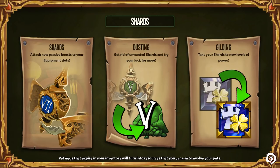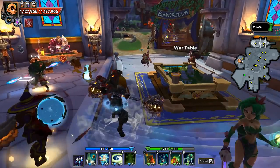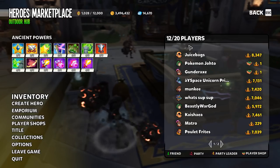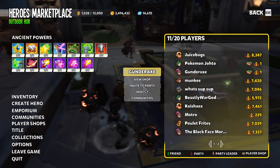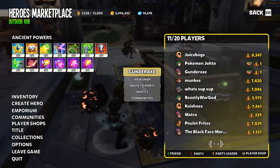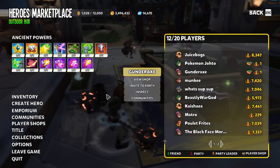If you get into the same instance or the same town, you can then group with them from there. Open up your town menu, click on any of these players, and invite them to a party. Once the player accepts, you can go to a private tavern or join up as normal.